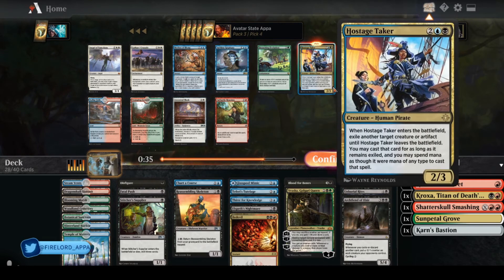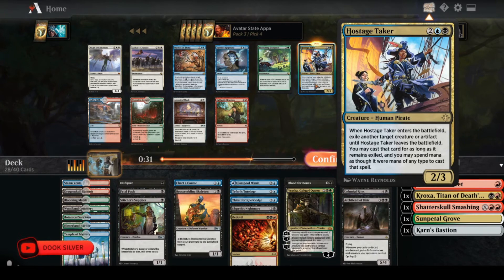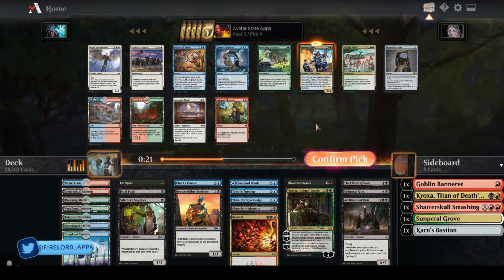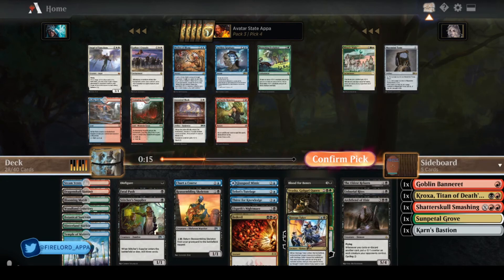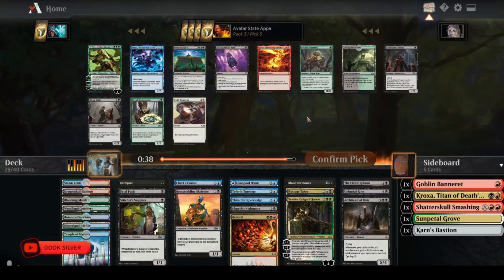I'm definitely taking Hostage Taker here. This card's absurd — you get to basically exile one of your opponent's artifacts or creatures, and then you can cast it using mana of any color. Sublime Epiphany is also really good; if somehow that comes back I'll be very happy. But Hostage Taker is pretty important for me here — it's just really good to keep rebuying with reanimation spells.